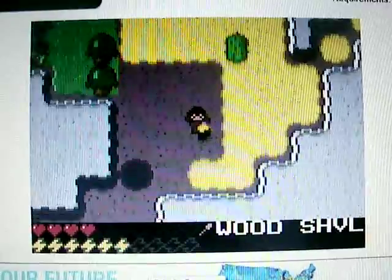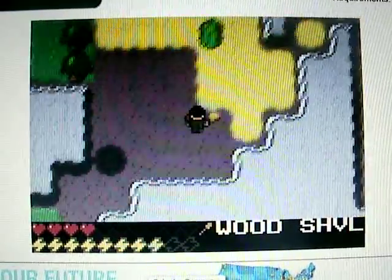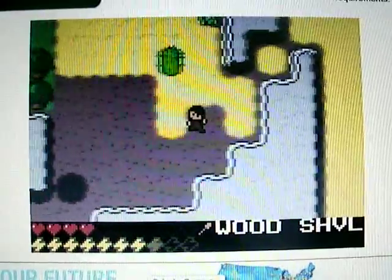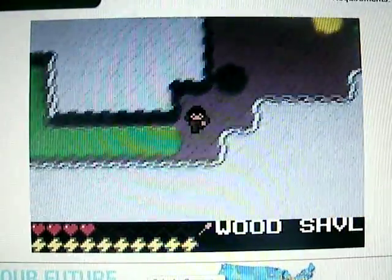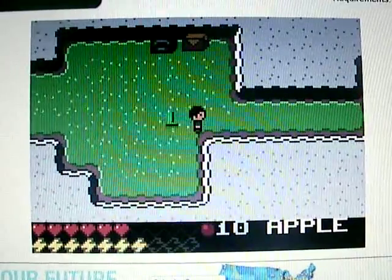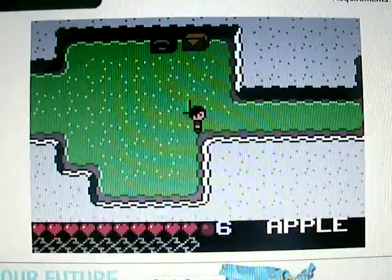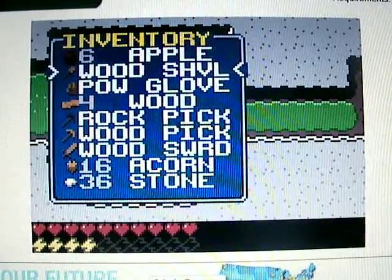Cactus hurts, obviously. My health is super low and that zombie's coming. Okay, so I think I have enough sand. That zombie's coming pretty close and I'm going to quickly eat some apples. Yum. And those take your stamina down.